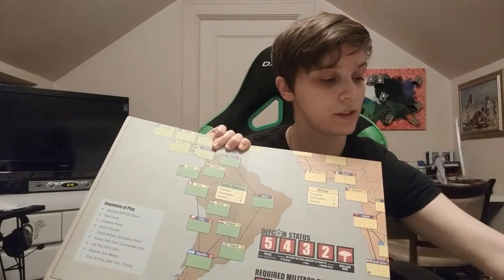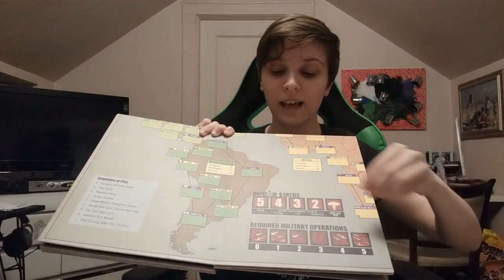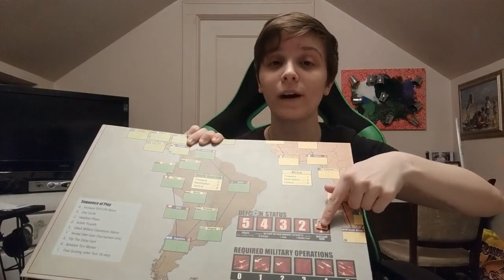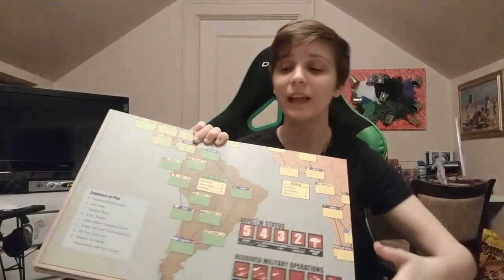For scoring there are three different ways you can win. The first is a tug of war of points — if I'm gaining points, you're losing them, and whoever reaches 20 victory points immediately wins. The second involves the DEFCON status: starting at 5, if it ever reaches 1 on your turn, a nuclear war happens and you automatically lose right then and there. The third: if neither of those happens, at the end of Turn 10 we count up victory points and whoever has the most wins.